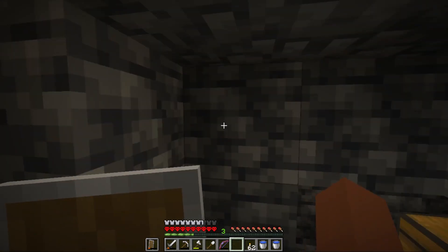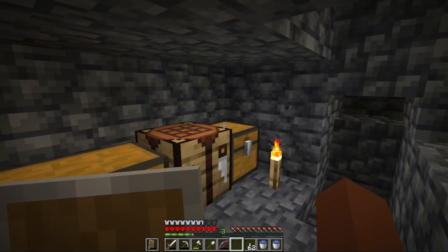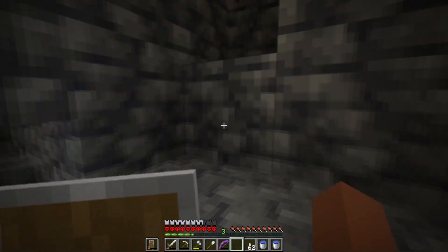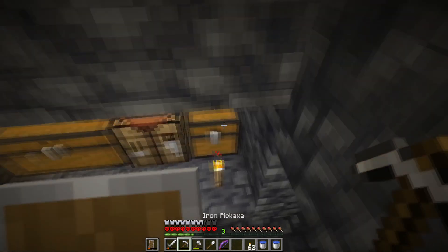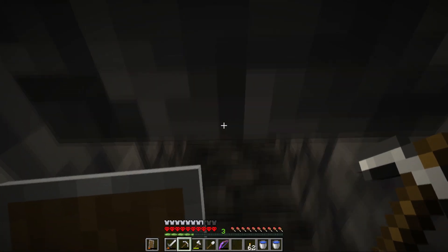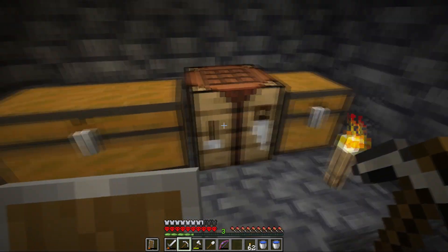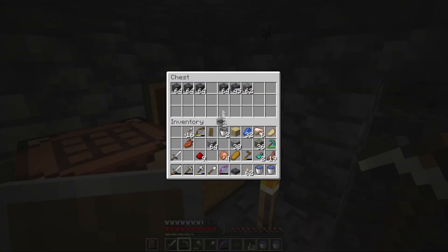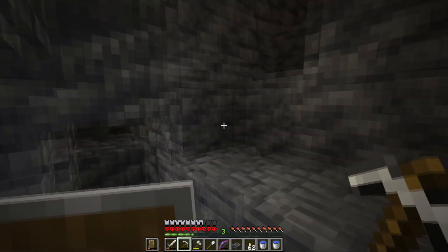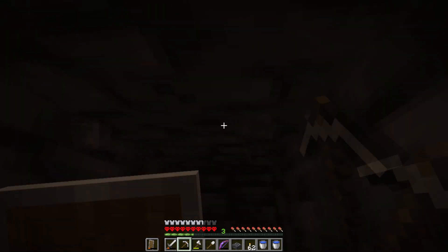Hey guys, Jazz the Game here, welcome back to the next episode of Hardcore Minecraft. In the last episode we started working on the zombie spawner. Right now we have the drop shoot all set to go — we just need to finish the top, seal it off, take off the torches, and cover the top of the spawner. I did a different system to where it's funneling to the middle right below the spawner and then they drop down.